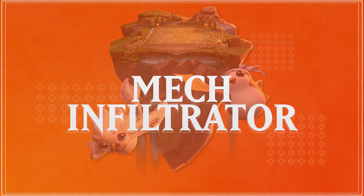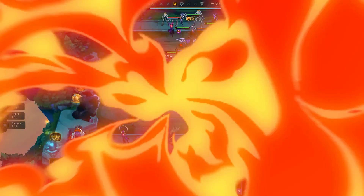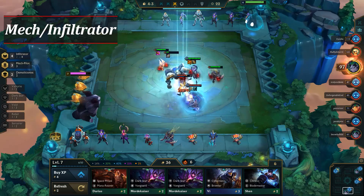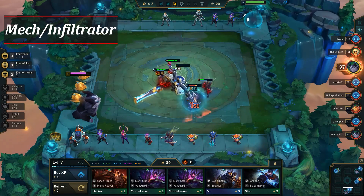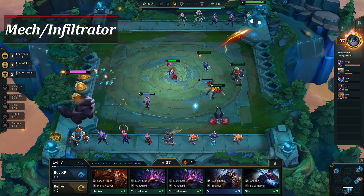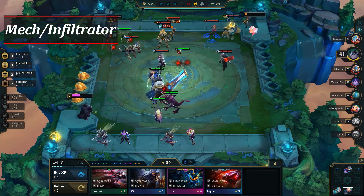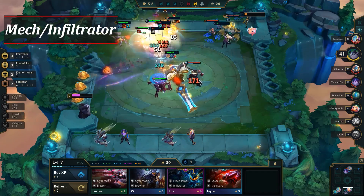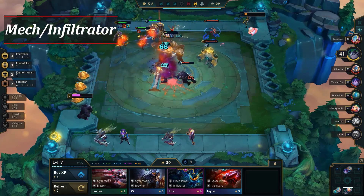Moving on to the number 4 composition on this list, we've got Mech Infiltrator. Good old Mech Infiltrator is still one of the best compositions in the meta despite receiving nerfs for a few patches in a row now. But due to those nerfs, it's not as consistent as it once was, but when played correctly, it's strong enough to top 4 and can actually win games as well. Definitely make sure to scout to see if anyone is contesting it, as it's much harder to hit your champions if one or more players are fighting for the same champions.